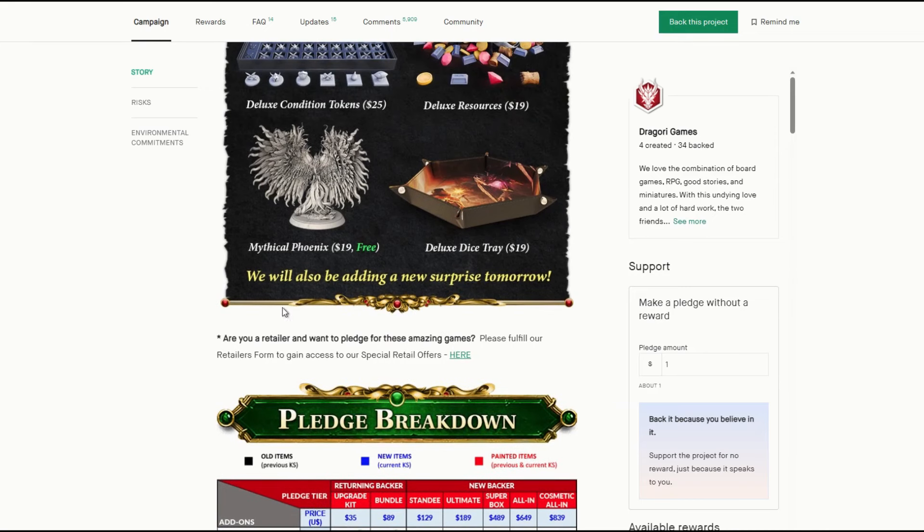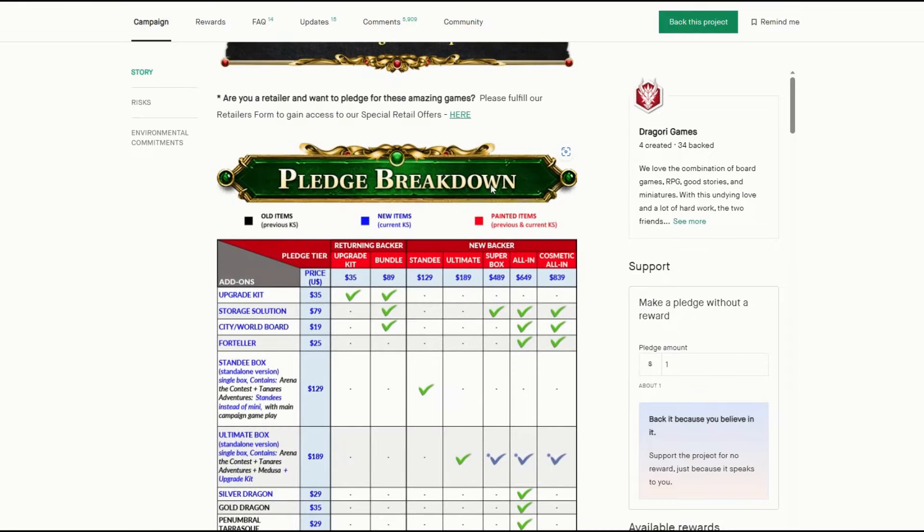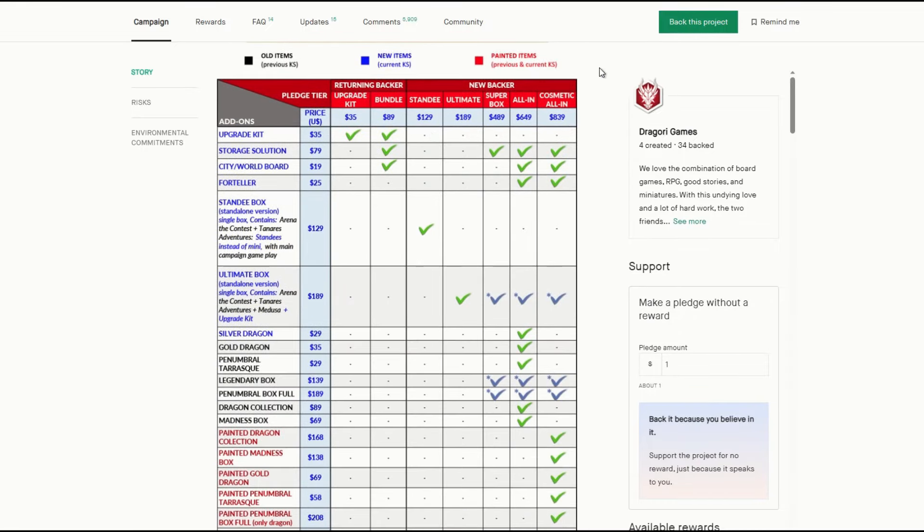It says they're adding a surprise tomorrow, so somewhere later today there's going to be something new added in, which will be included in this pledge for everyone and probably in the all-in as well. They haven't updated the pledge breakdown yet with this new one, and they haven't got any of these new add-ons added in here either.